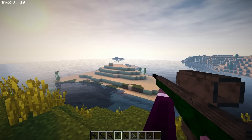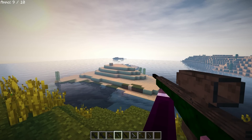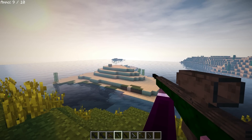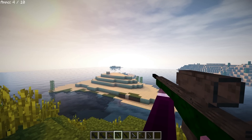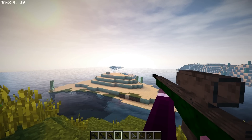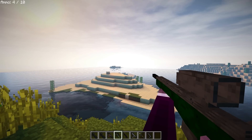Moving on, we have the M14 DMR. The DMR — it's a sniper rifle. You look down the scope and you can see everything in the water. Over there we have sugar cane. I hate sugar cane. But if you prefer, you can also shoot the weapon without even looking down the sights.